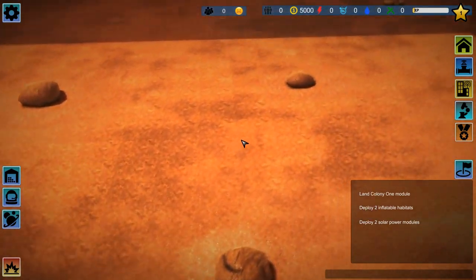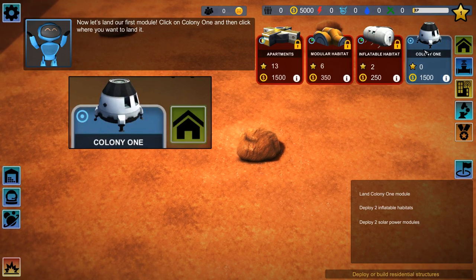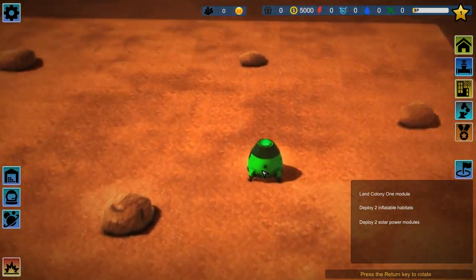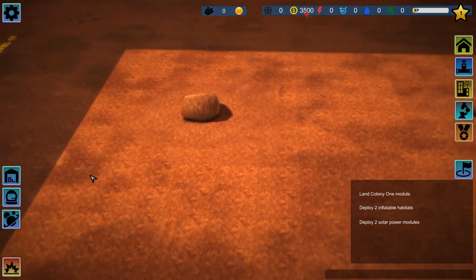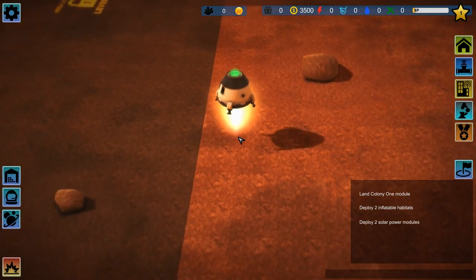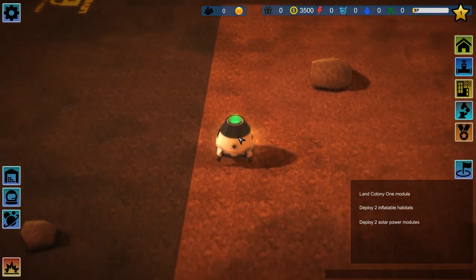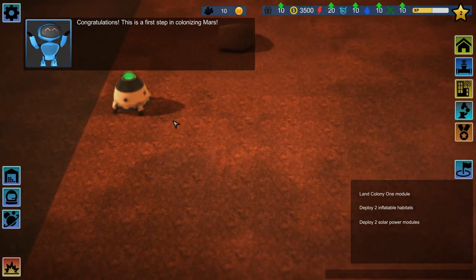The tutorial is kind of annoying because it takes too long — you could say it's obvious. Click on the first module, click on Colony One, and then click where you want to land it. I want to land this guy here. There was an update since the last technical difficulties. I was saying it's too bad you cannot see where the thing is going to land.